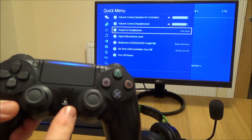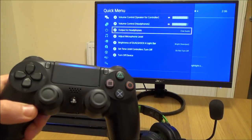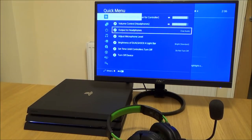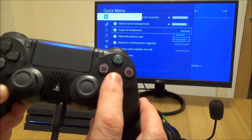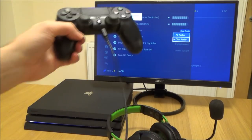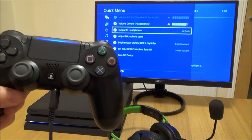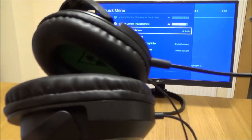When you plug the headset in you will get these other options come up. If it was unplugged these would be grayed out, but as soon as you plug it in you have the ability to click on them. All we have to do is go to where it says output to headphones and press X. You have two options: all audio or chat audio.